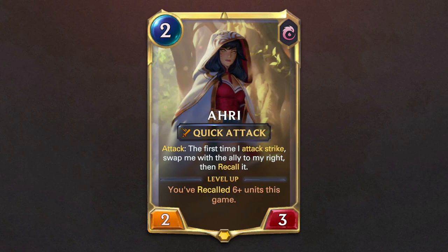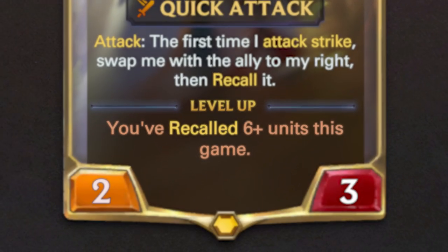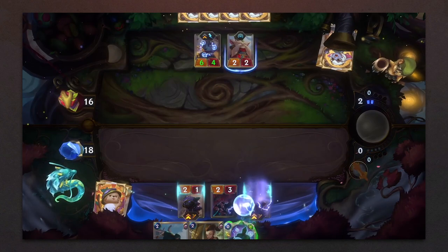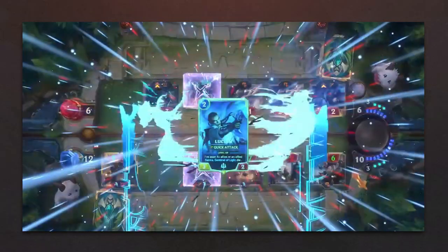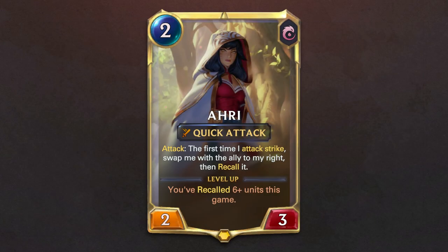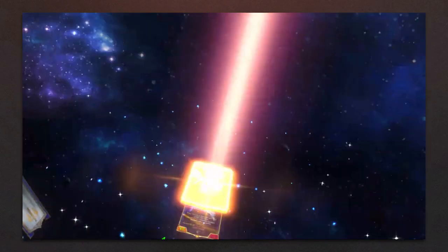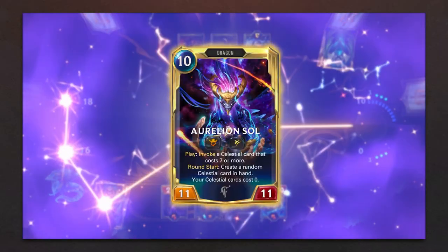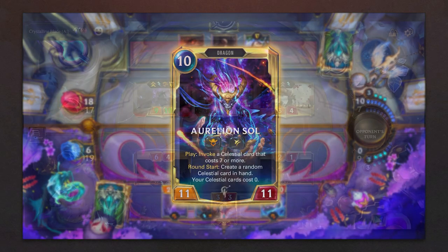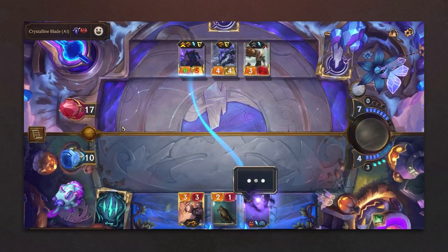Below their abilities, champion cards show the requirements that are needed to be met before leveling up. These requirements range from playing certain cards, dealing an amount of damage, to seeing other units die. Once a champion levels up, their power and health grows, they can earn new keywords or gain new abilities. This level up is not limited to the champion in play — all of its copies in your deck will also be leveled up, so if your opponent kills your champion you can play it once more in their leveled up state.